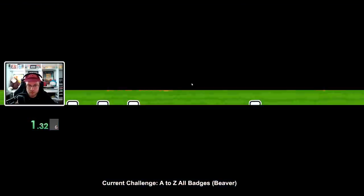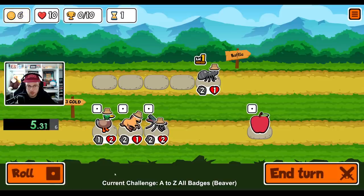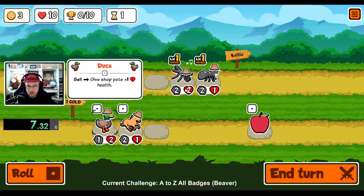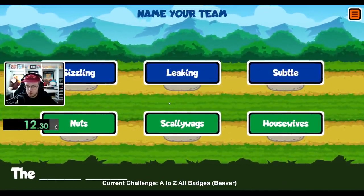I'm unlocking every sticker and badge in Super Auto Pets in order from A to Z. I cannot get a level 3 of any animal except for the current one I am on, and this will also include the hidden pets such as the bee and the bus. For the most part, this challenge is pretty straightforward, but certain things will be more difficult.